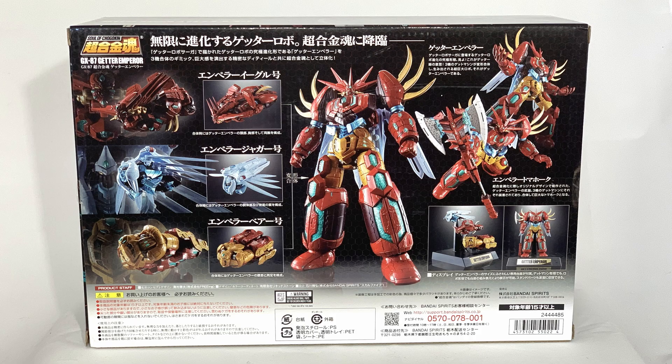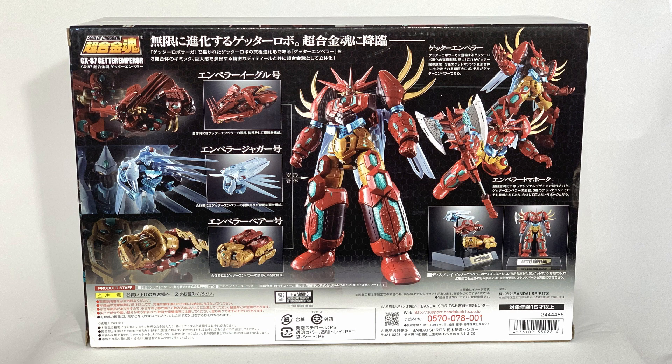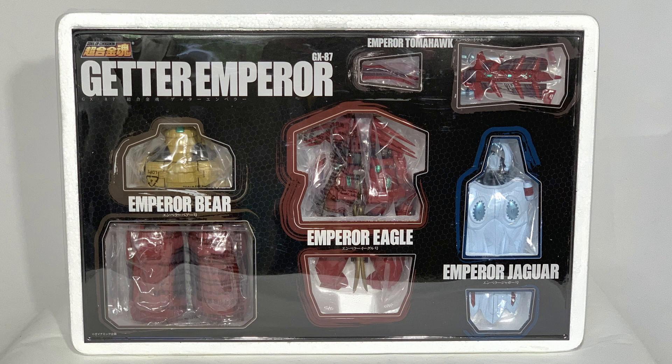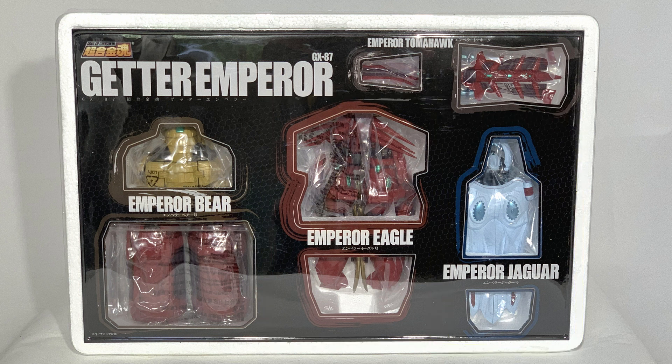Let's turn the box. On the left we find the image of the three Getter machines that connect to the three Getter machine models, and with an arrow it makes us understand that by joining them we can form the Getter Emperor. On the right we have the same pose of the Emperor without the soft light. In the lower right there are two images showing display options. Let's open the box — beautiful layout. We can find the Emperor Bear, the Emperor Eagle, the Emperor Jaguar — the three Getter machines.